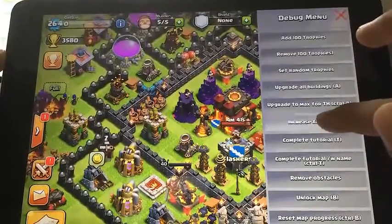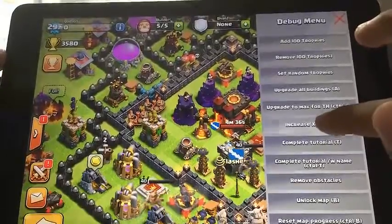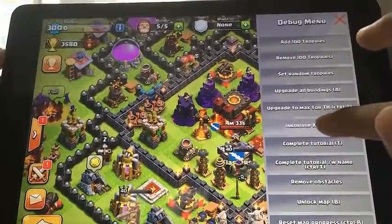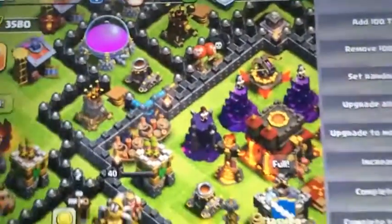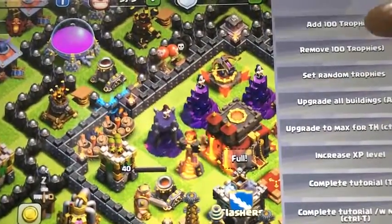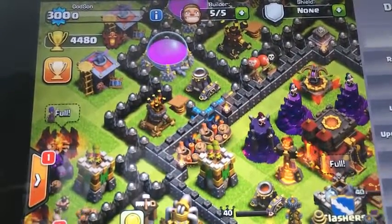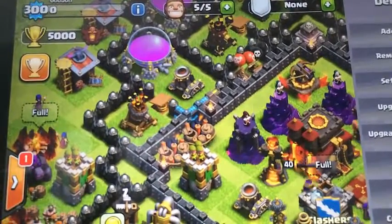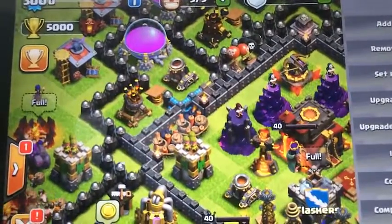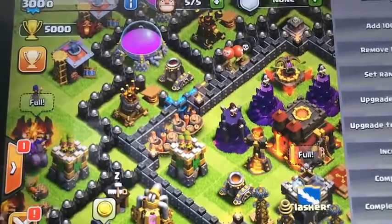Actually, if you played the game when it first came out, that's how they had it. When you were looking for someone to attack, you could see all their troops that they had trained on their army camps, and when you attacked that person you'd be attacking their units as well. When they logged back in, their units would be all gone. Those are things that happened in the past. It's a good idea, but I'm interested to see how exactly troops fighting against troops would work in clan wars. Right now the way they have it is perfect for competitive play.